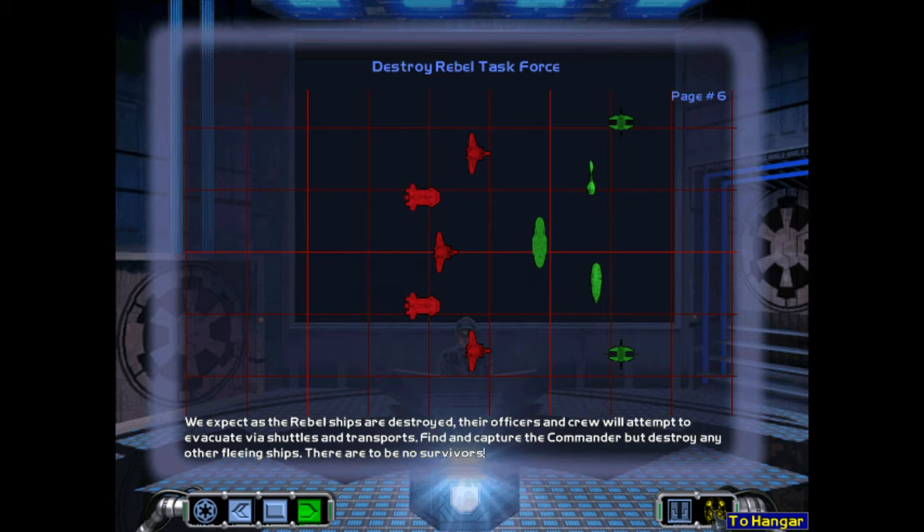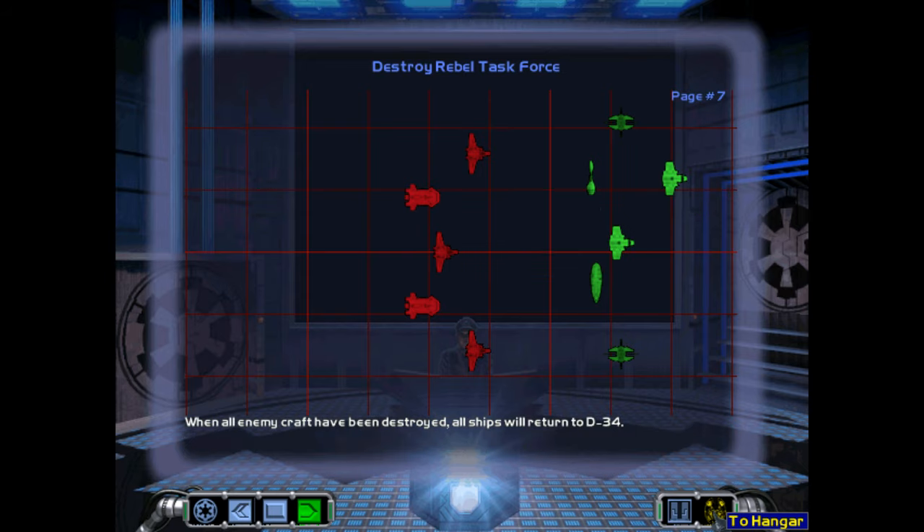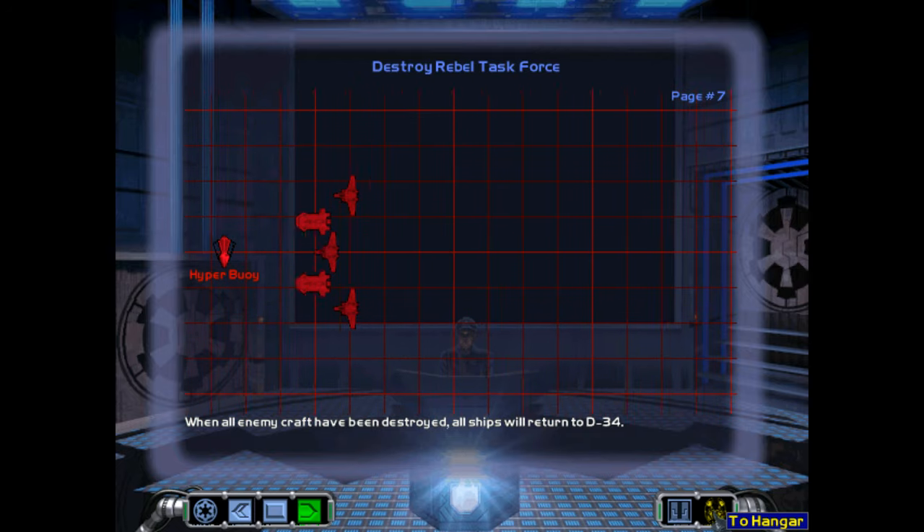We expect that as the rebel ships are destroyed, their officers and crew will attempt to evacuate via shuttles and transports. Find and capture the commander, but destroy any other fleeing ships. There are to be no survivors. When all enemy craft have been destroyed, all ships will return to D34.